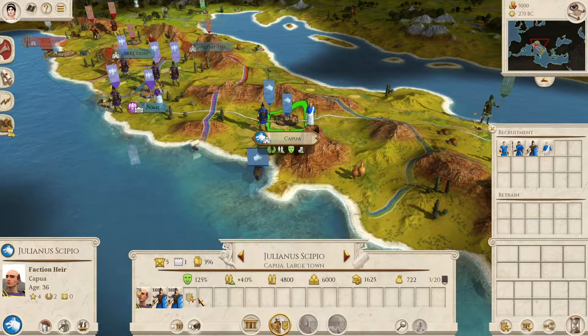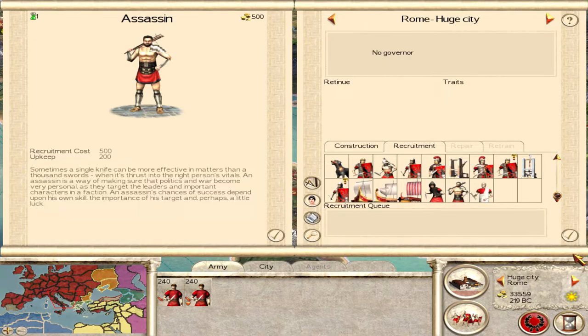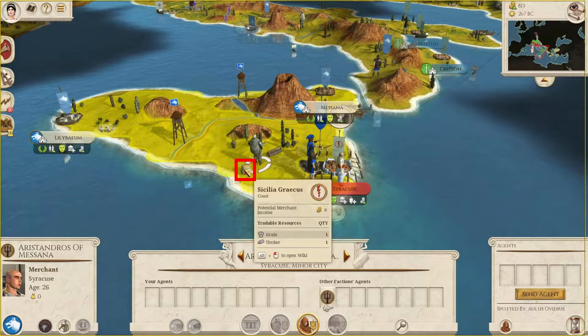You can recruit agents from a settlement the same way you recruit soldiers. In Rome Total War original, there were three agents: spies, diplomats, and assassins. In the remastered, there's now a fourth — the merchant. You want to move merchants over resource icons on the campaign map floor, which represent goods your merchant can make you money with. Merchants become tied to whatever settlement you recruit them from — hence a name like Lucius of Syracuse. When standing on a goods icon in a certain territory, the merchant establishes trade routes between that territory and their home territory.